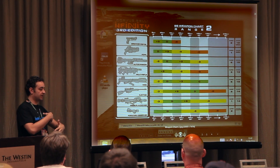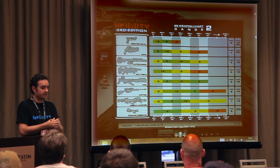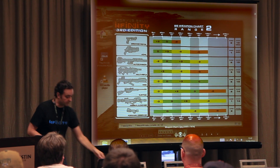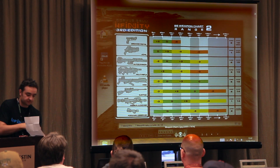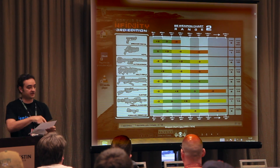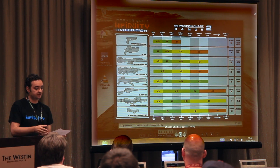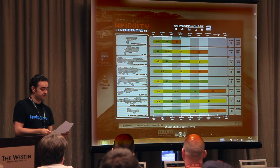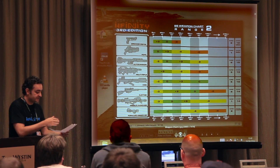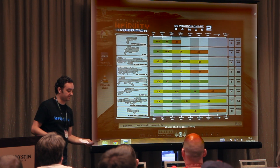A huge improvement in Corvus Belli Infinity Third Edition is with the way we explain the rules — more solid. You won't have to go through the book to one section and then to another section to realize how the rules work. Everything will be more understandable, more solid, more friendly to read and find, and you will have to go less to the book. It will be easier to have rapid reference charts with everything.